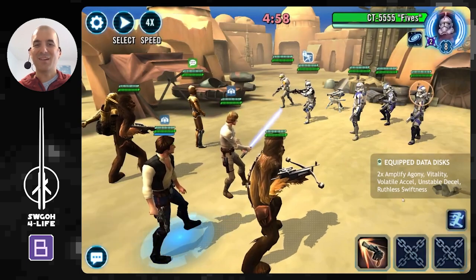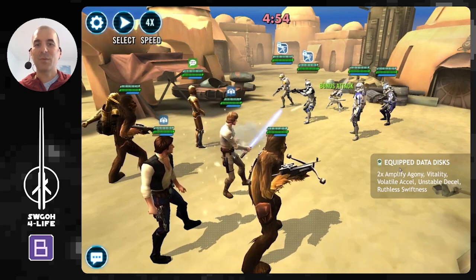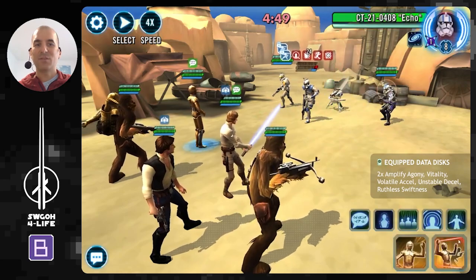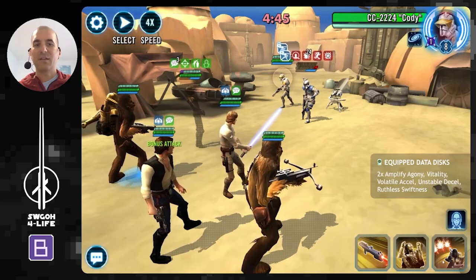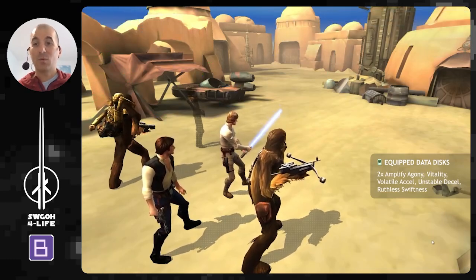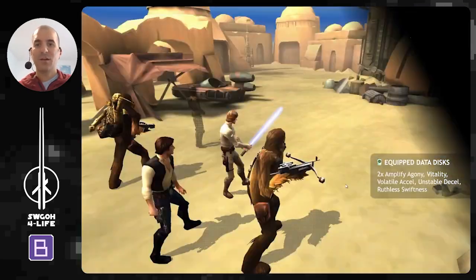I just added to one-shot Fives so you don't have to worry about his sacrifice going. As you can see, enemies got bonus turn meter, but so did we because of the Ruthless Swiftness data disk. I'll go ahead and finish them off, unload an AOE, and that should be the end of all the clones.